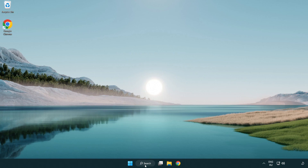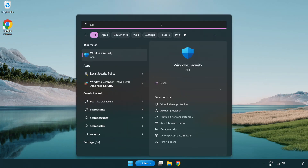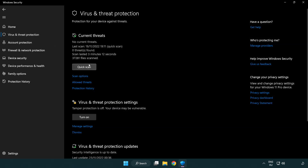Click the search bar and type security. Open Windows Security. Click virus and threat protection. Scroll down. Click manage settings.